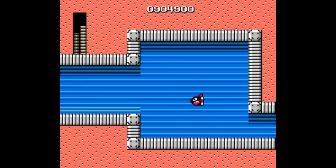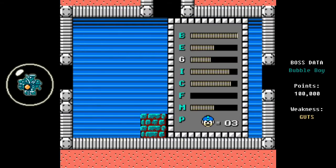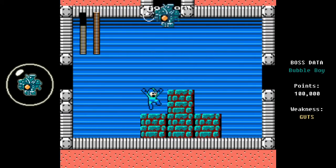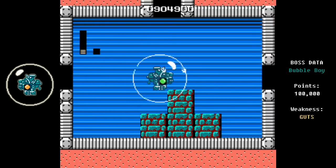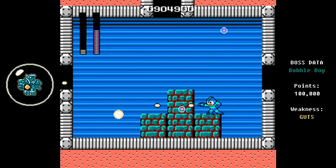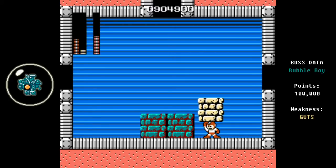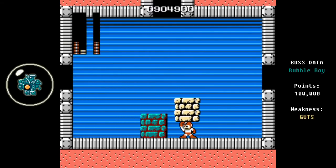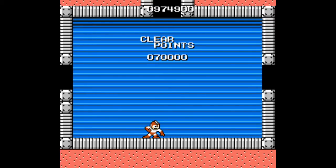We definitely don't want to use the Elec Beam against this boss because it will destroy the Guts Man blocks, which are critical for our success. Stand on top of the middle block and use the standard shot to try to defeat each enemy as quickly as possible. It could appear from any of the three ports. After the third one, you get your Guts weapon. Use the Guts weapon to take out the remaining ones — the fourth, fifth, sixth, and a very fast seventh. You need to be very precise with the Guts Man block throws, but if you can get through the first three Bubble Boys, you'll take out the last four very quickly.